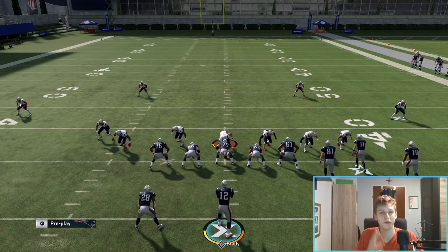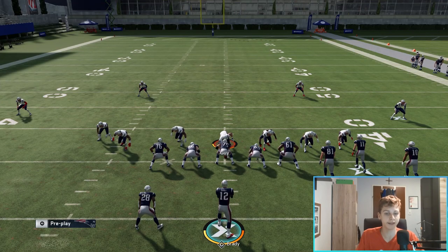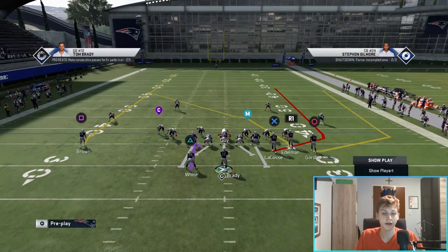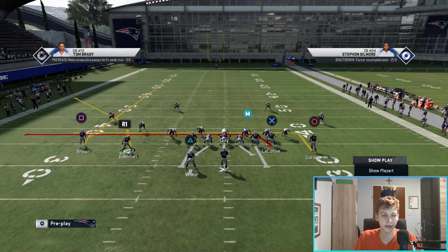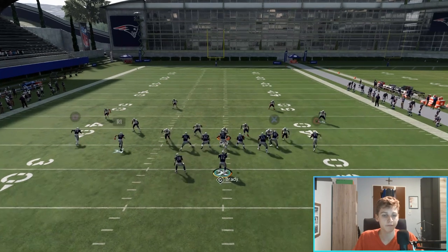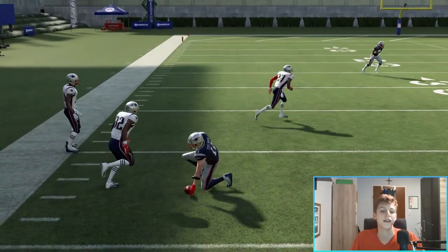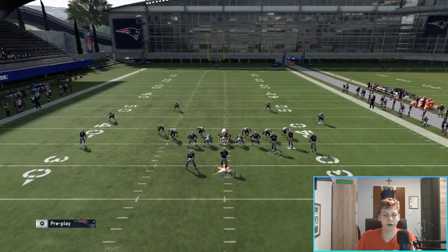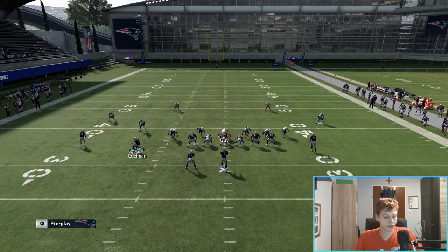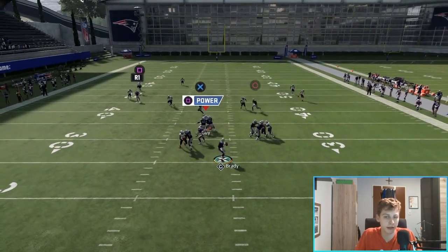The second setup is from the right hash mark. For this one, the bunch needs to be to the shorter side of the field — if you're on the right hash mark, the bunch goes on the right; if on the left hash mark, the bunch goes on the left. We're going to block the halfback, motion him across, and we'll have a drag and in route. You'll see that the receiver gets into a tender area where there's really no zone that can reach him — you'd basically need to man up or user that route to cover it.